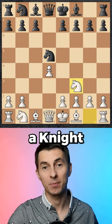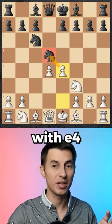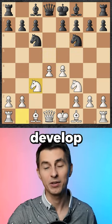After black recaptures, you develop a knight, your opponent does the same, and here comes a big surprise. You start off with e4, attacking the knight, it goes back and you develop the knight.